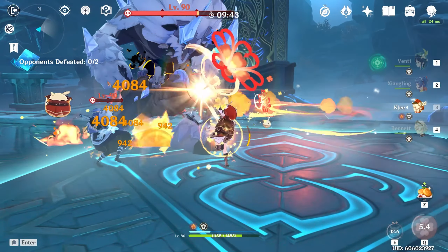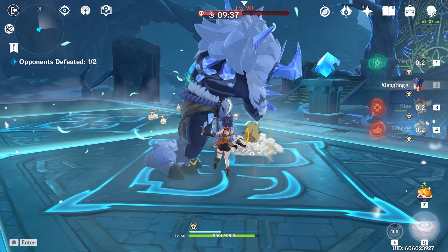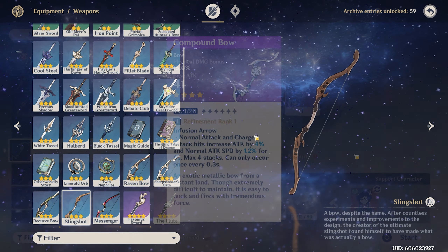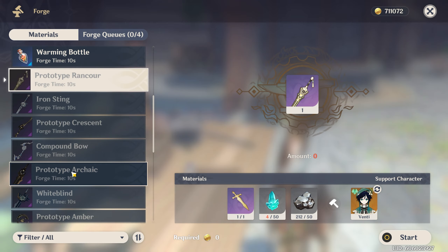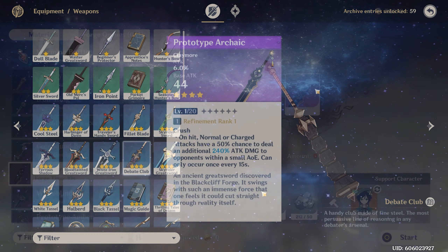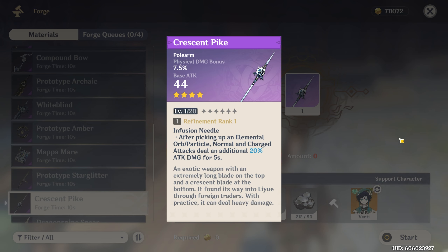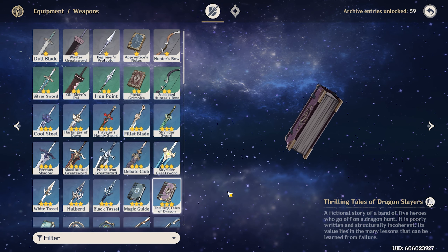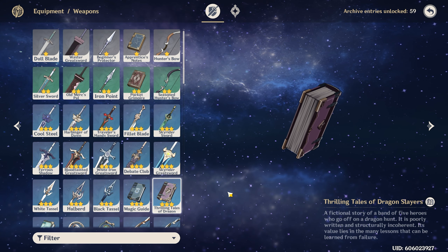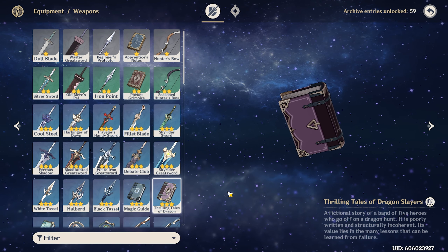What weapon should I use or upgrade? Here are some notable 3-star and 4-star weapons you can craft or pick up and feel safe upgrading early on. For bows: 3-star Slingshot and 4-star craftable Compound Bow. One-handed sword: 4-star craftable Prototype Rancor, and you also get one from story quests. Claymore: 3-star Debate Club and 4-star craftable Prototype Aminus — the Debate Club is bonkers. Polearm: Crescent Pike, 4-star craftable and currently the best polearm for DPS — put it on Xiangling. Catalyst: mainly Thrilling Tales of the Dragonslayer, a 3-star drop you can use on a Catalyst support like Barbara to buff your main DPS's attack percent when you swap.